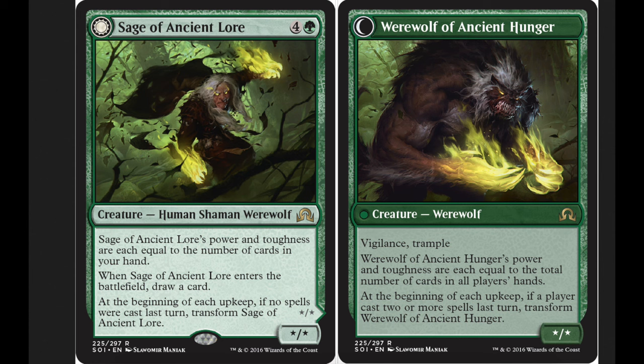Sage of Ancient Lore's power and toughness are each equal to the number of cards in your hand. When Sage of Ancient Lore enters the battlefield, you get to draw a card, so that's very good. 5 is a lot to draw a card, but it does become kind of big. At the beginning of each upkeep, if no spells were cast last turn, transform Sage of Ancient Lore.